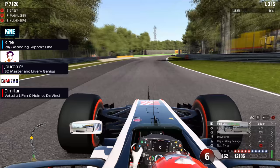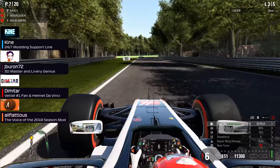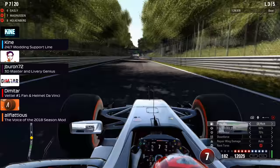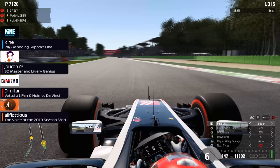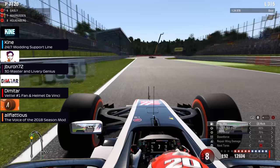Dimmy has done almost all the helmets — apart from Magnusson's, Perez, Ocon, and Sirotkin, all the others are his. His helmet-making skills are phenomenal. Next is Nick, also known as FlatOut on YouTube. Nick has been with me since 2016 — a long time. Back when I made that season mod he was using the cars, and even with the 2017 mod Nick was using that as McLaren. He's just been so helpful and has lent his voice multiple times to my videos.